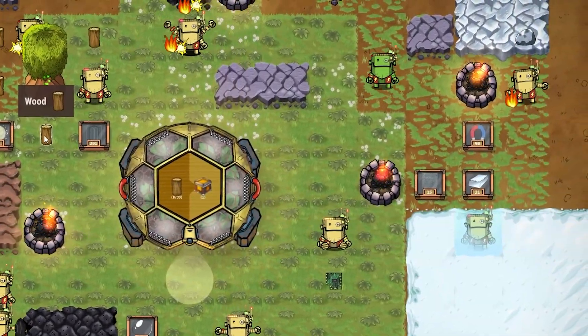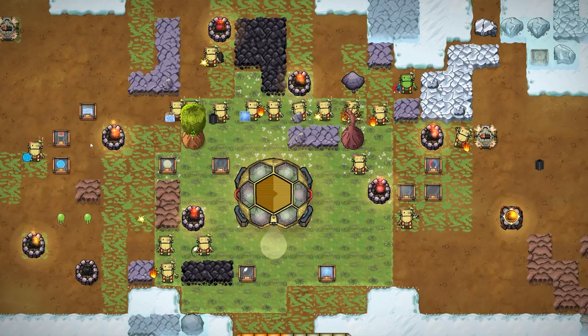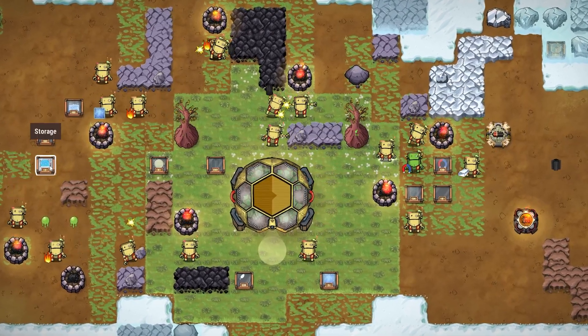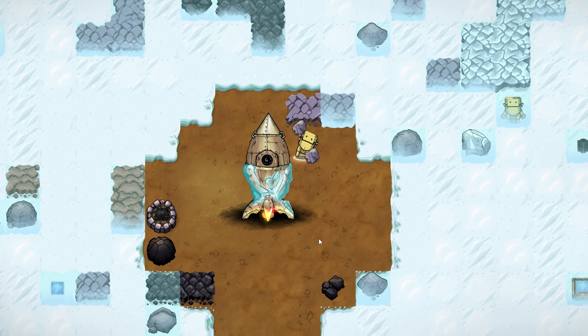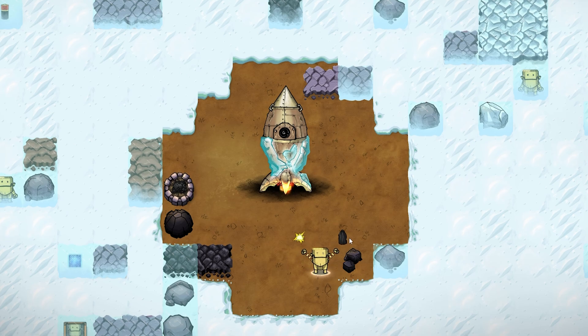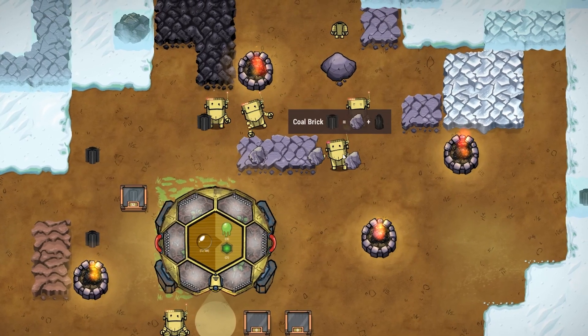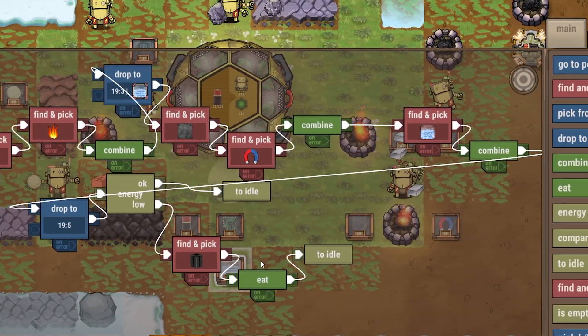Imagine a planet so inhospitable that even your trusty robots will freeze. But your trusty robots are the only ones capable of bringing life back to this frozen planet. Craftomation 101, developed and published by Ludion.io, brings to life cute little robots that will execute your every order, no matter how convoluted it is.